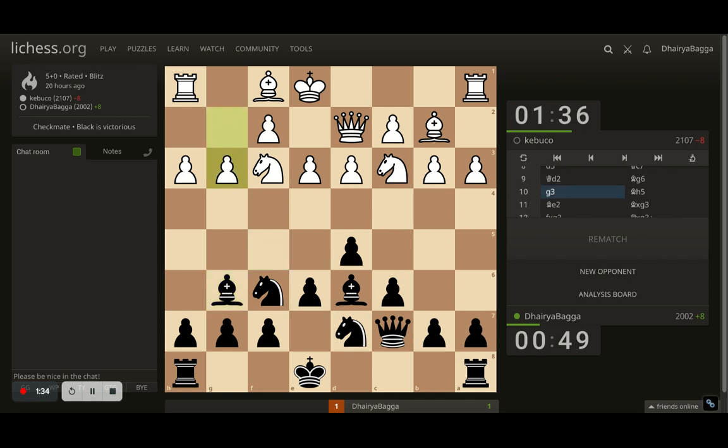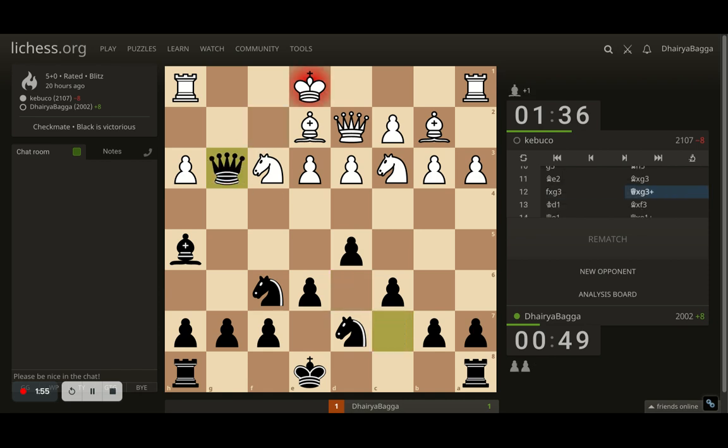Opponent goes for g3, trying to maybe put the bishop onto g2 as well. Here I spotted a weakness in the opponent's structure — this pawn. First, I try to attack the knight with my bishop, which is not defended. Opponent defends with the bishop. Now I go for the weakness, taking on the pawn on g3, opponent takes back. My queen gets active, attacking the king.